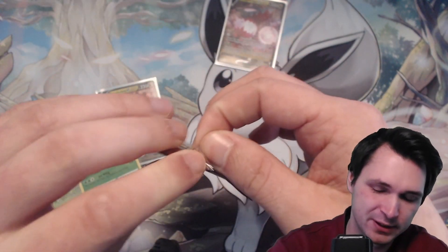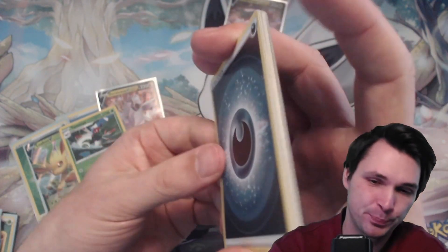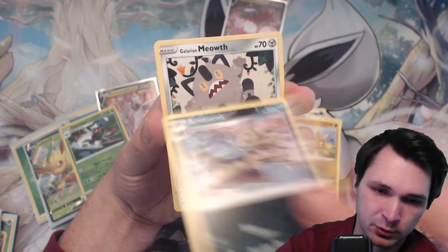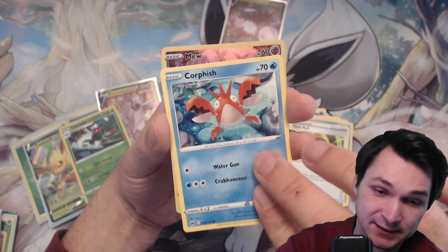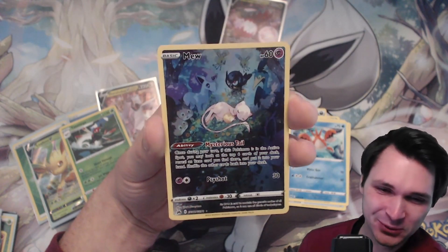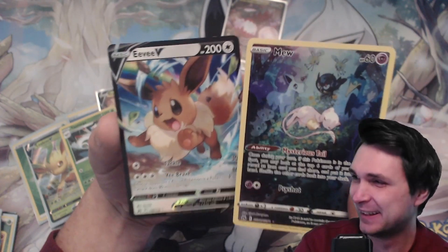Last pack for today's video. If you would subscribe, that would be really awesome and I would be really thankful for that. Let's see: Energy, Lost Vacuum, Solrock, Croagunk, Galarian Mewtwo, Energy Retrieval, Vileplume, Poké Ball, Corphish, and a Mew with a beautiful artwork — full art Mew, that's so sweet! And behind that is a Vikavolt V. Nice hits here.